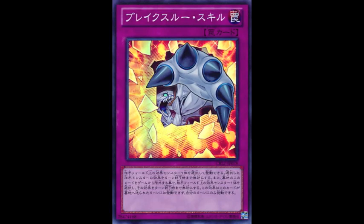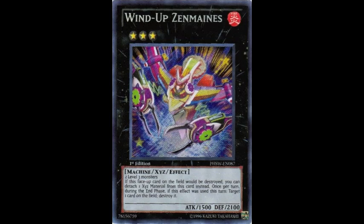If you're up against a Wind-Up Zenmaines, you can basically negate that monster's effect and then attack over it. How convenient is that? You won't be able to use an Effect Veiler in this situation, but Breakthrough Skill is able to do that for you.